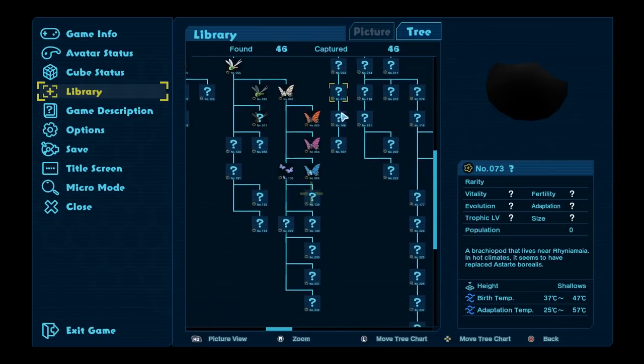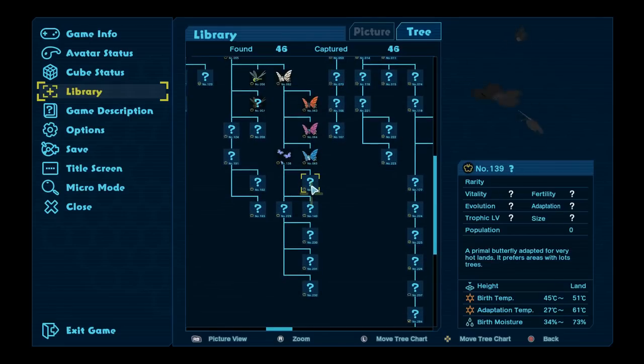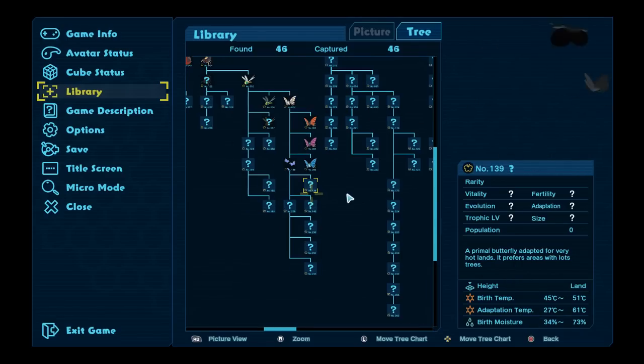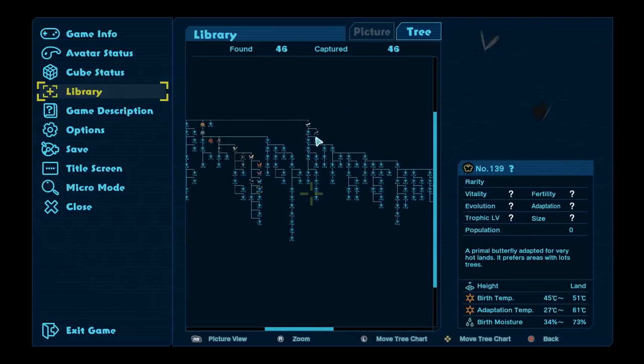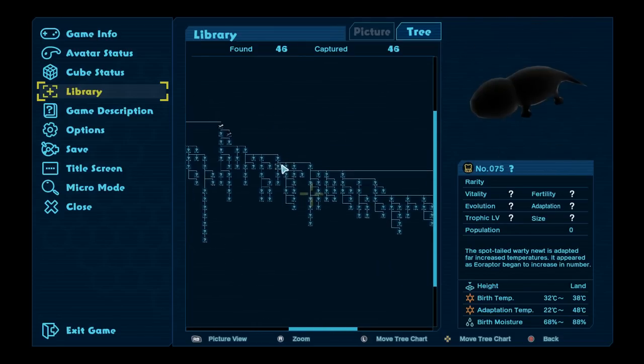The cool thing about this - for example, we've made a lot of butterflies. If I wanted to get this butterfly, we can see their birthing temps down here, which is really really hot, their adaption temp, birth moisture as well, and the height of their preferred area. With all that information we can really fine-tune this and focus on what we want to get to. Currently the most complex species that we have is the Piccia.